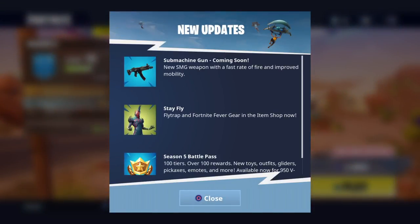Right now it says that Epic is going to release a new submachine gun — a new SMG weapon with a fast rate of fire and improved mobility. I don't really know what they mean by improved mobility, like can you run faster with it?